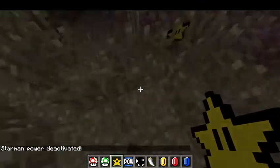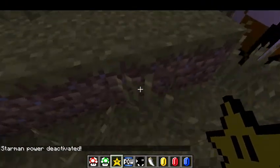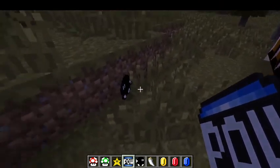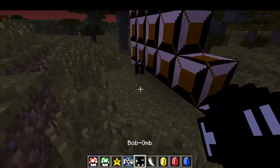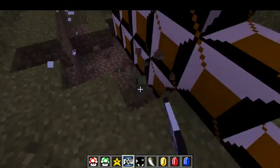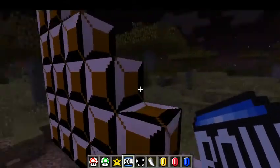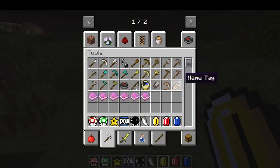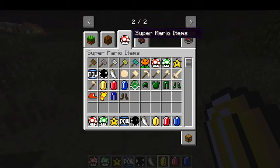I killed it - oh, it's a Super Star, a Power Block - it didn't explode these blocks. How did that just happen? We're going to move on to the next thing.